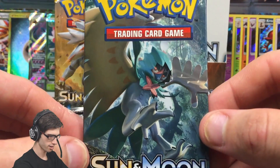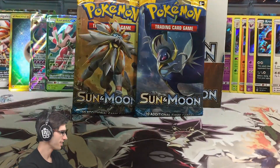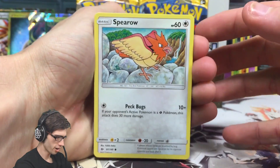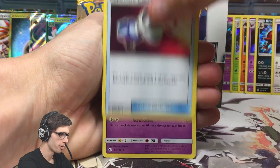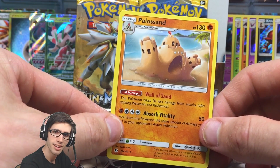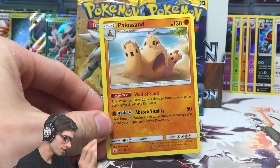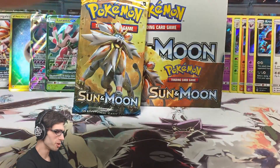Let's go Decidueye - or Dekiduai as I like to say - you're next, and then we'll save the two Legends for last. So we have a Spearow, Fomantis, Morelull, a Skarmory, Poliwag, Fairy Energy, Passimian, Pokemon Catcher, Golbat Reverse Holo, Crushing Hammer, and a Palossand - a pile of sand! 130 HP with the ability Wool of Sand and Absorb Vitality. I was just trying to sound it out and ended up calling it a Pile of Sand. Sun and Moon you're killing me!